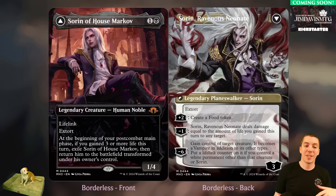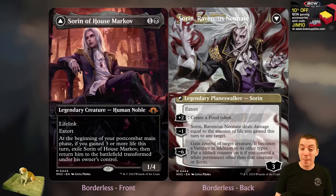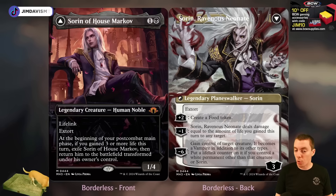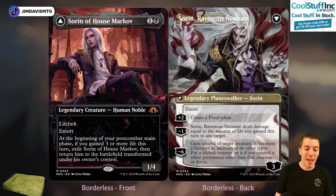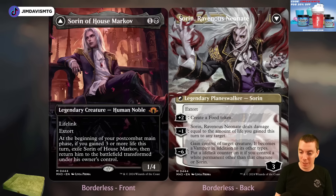We got Sword of House Markov — real edgelord art. It's a 1/4 lifelink for two mana, not a bad body. It has extort where you can pay black or white to drain when you cast spells. In post-combat main phase, if you gain three or more life this turn, you exile it and it comes back transformed. Flips into Sorin, Ravenous Neonate, which still has extort. Plus two makes a Food, minus deals damage equal to life gained to any target, minus six turns a creature into a Vampire with a lifelink counter. Kind of a fun life-gain build-around — maybe a really fun Historic card.